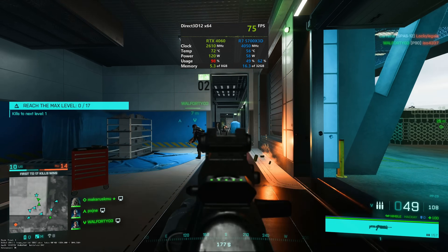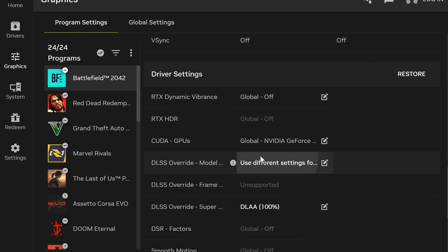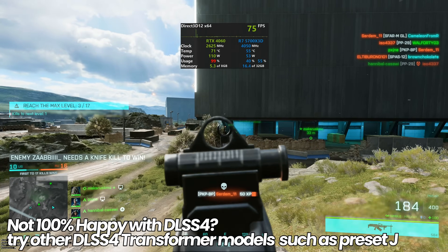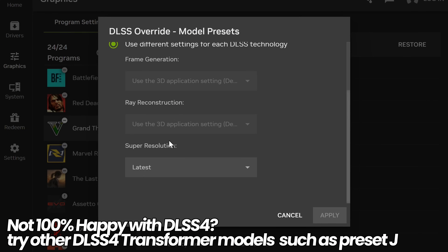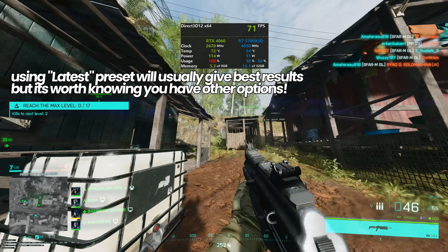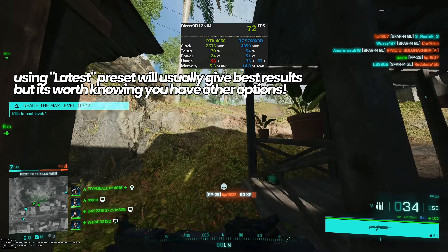In some circumstances, when you enable DLSS 4 in certain titles, going with the latest preset may not always give you the best results with the new Transformer model. If you find that your game still has ghosting issues or the image isn't ideal, instead of going with latest, selecting Preset J may give you better results. Preset J was the original preset which shipped with the Transformer model in DLSS 4, so it could give better results in some use cases.